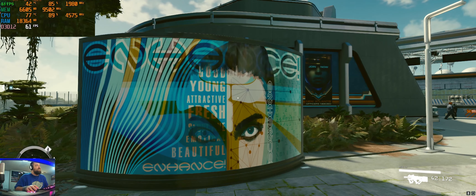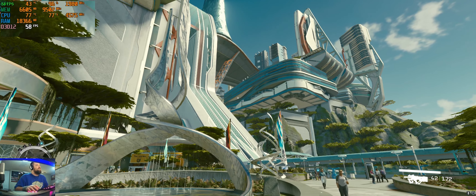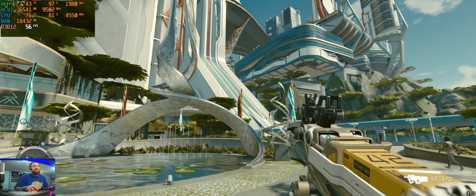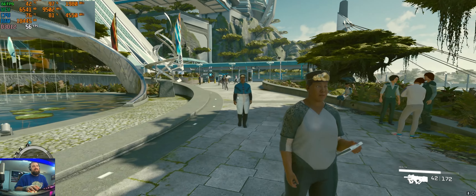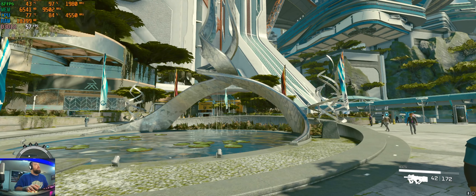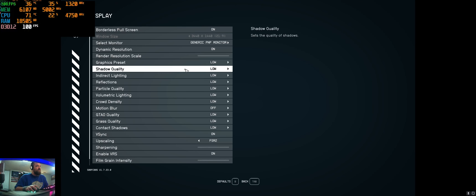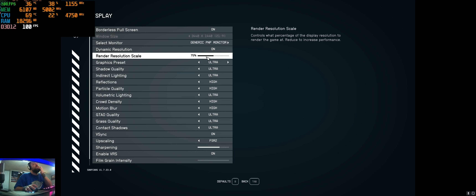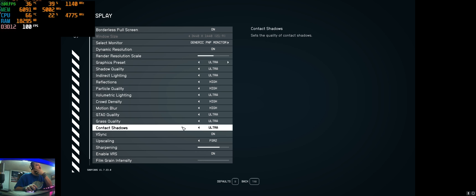Let's try low. Okay, so we're not even at 60 yet — oh, we hit 60 if I just stare at one spot, 64 FPS. But if we're taking it all in, yeah, even the gun looks bad, the textures look bad. Let's go back to ultra.